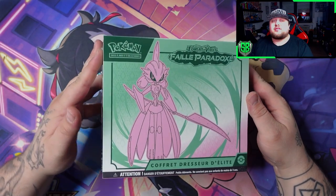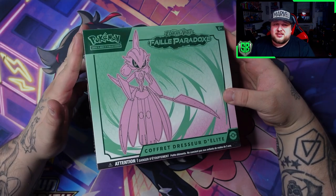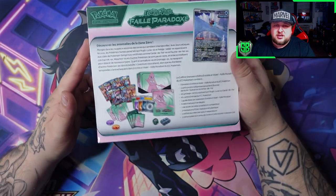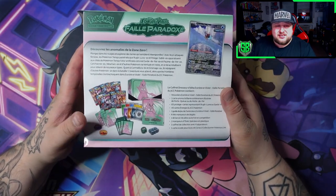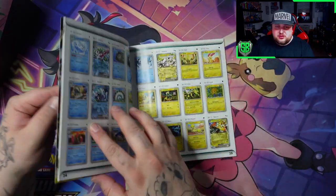We start with Iron Valiant. So here we are guys with the Paradox Rift Iron Valiant ETB. There are plenty of amazing cards in here, I can't wait to get into this. This Paradox Rift is such a huge set. I got nine packs, sleeves, dividers, all the normal ETB stuff.